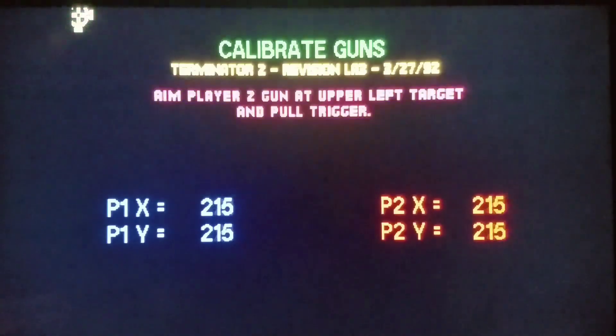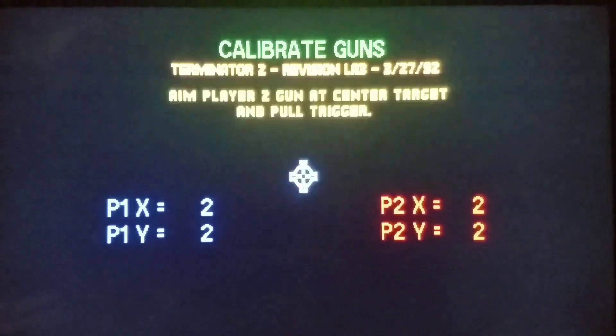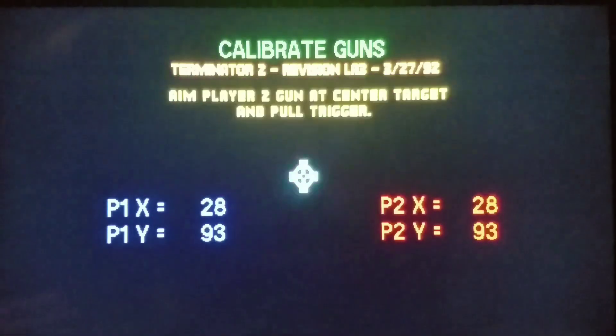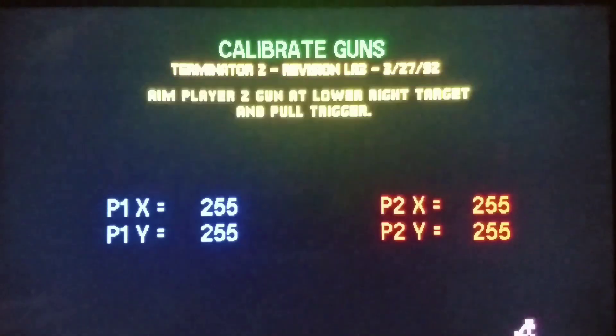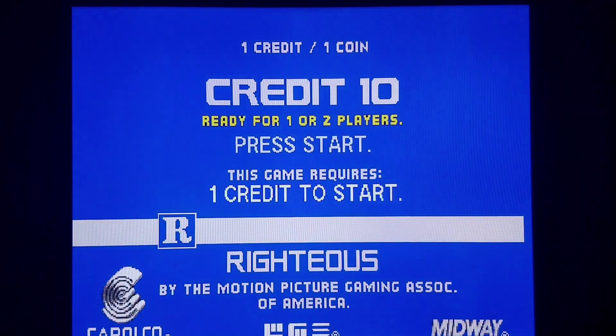I'm going to do the same thing for player 2 — nice shot. There's a reason you might want to do this for player 2: I'll show you. 2894 — nice shot. 255, 255. The reason you want to do this for both players is you might want to be able to do two-player mode activate.